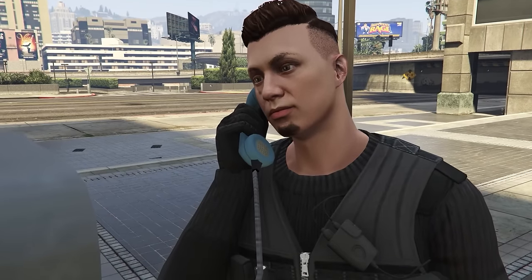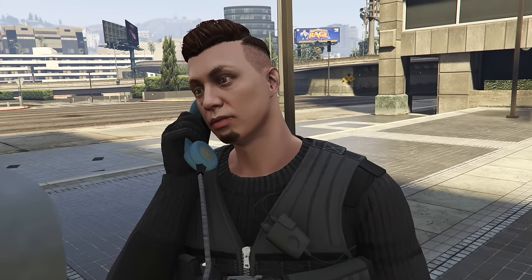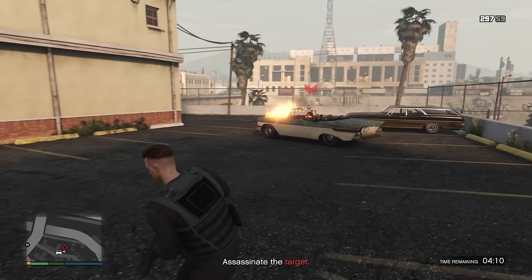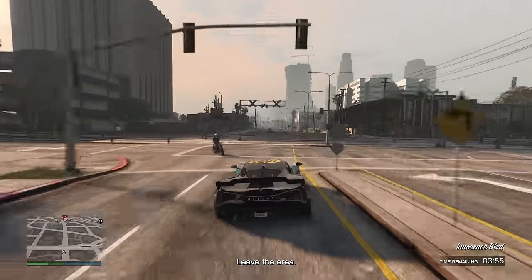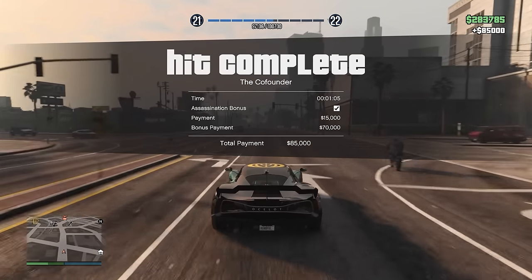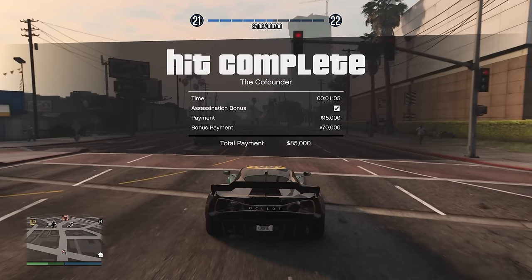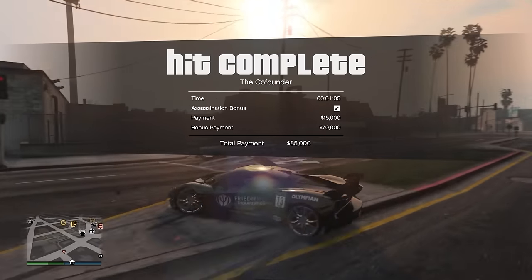The third way to make money with the agency is payphone hits, which are unlocked after completing three security contracts. These are simple assassination missions, and if you complete the assassination while also doing the bonus objective given each time, you will earn $85,000. They have a 48 minute cooldown but are very quick and easy, usually taking five to ten minutes to complete.